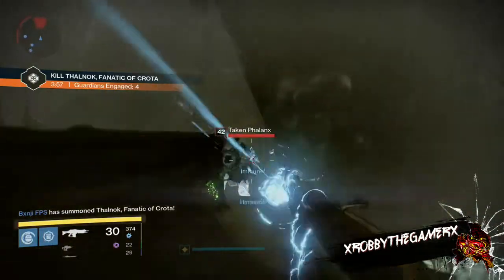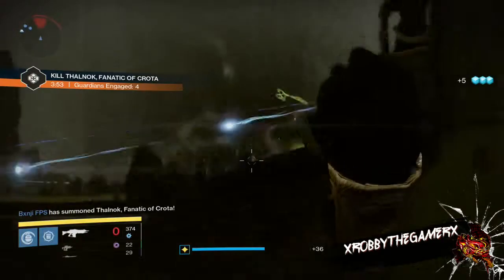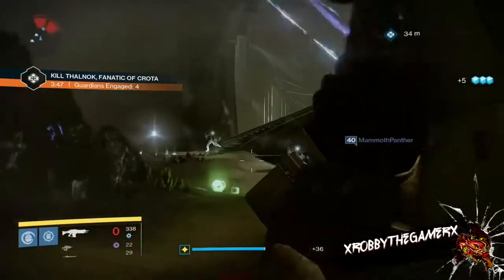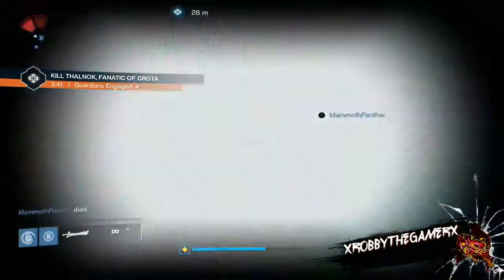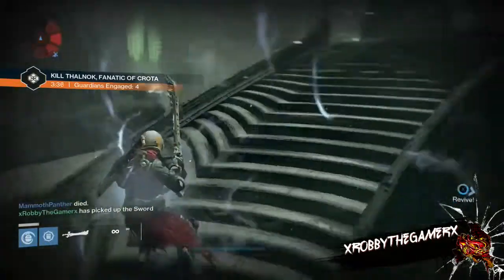I like to hide on the right-hand side over here behind the rock, and then I'll try to take out the ads on the right side — since that's my job. I work on some of those ads in the middle, shoot the witch a little, and then here's the sword bearer — boom, take him down, grab the sword.